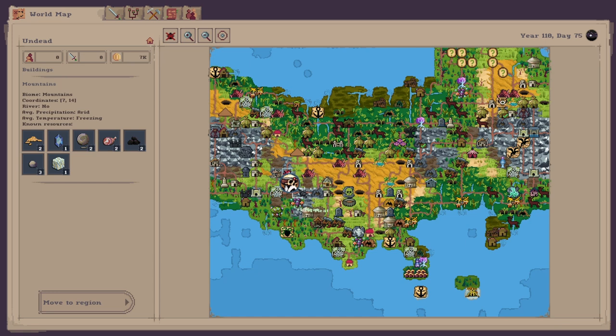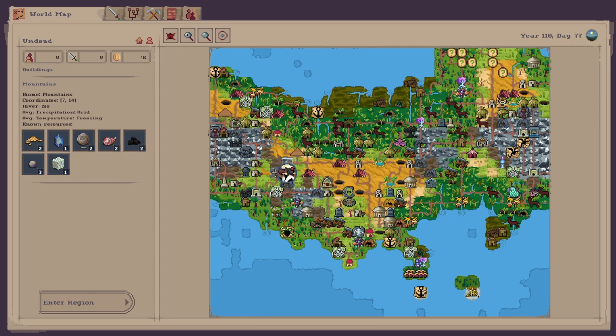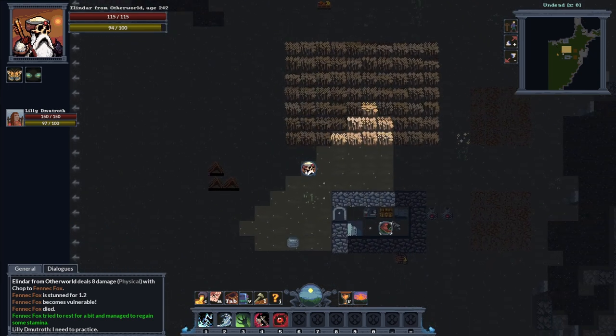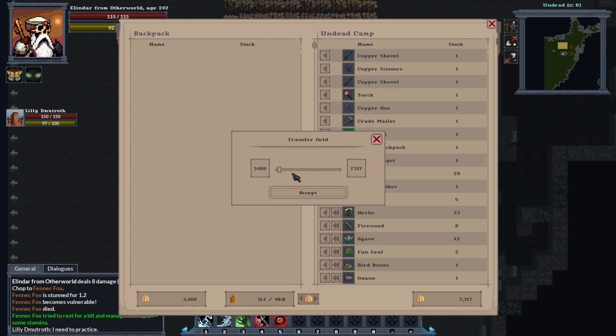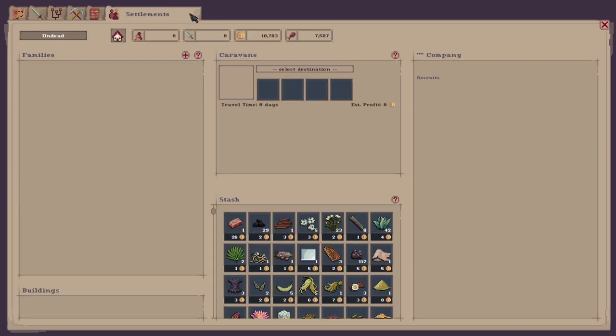We want to head back to our settlement. Quick tip: when you're entering a tile, depending on which direction you come from that's where you enter from. Then we want to open up our stash and put everything in our stash, then transfer our gold by clicking that button. There we go - we've got 10,783 gold, enough to upgrade our settlement. Go into the settlement menu, click on this tab here, upgrade the settlement, and there we go - we've upgraded it.